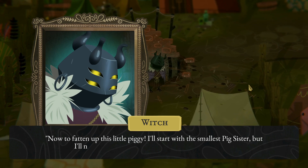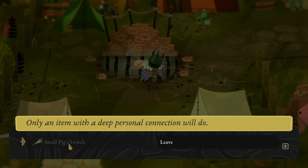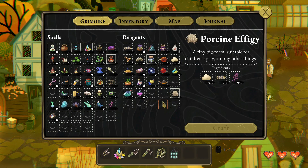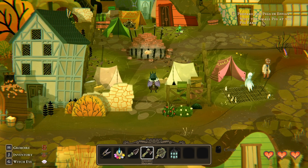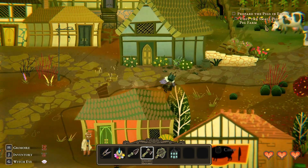I'll start with the smallest pig sister, but I'll need to collect something special to bind her spirit — a Small Pig Switch. Let's look. Small pig switch... it's not in my inventory. I guess we need to go visit the pig first and then we'll find out what it is.